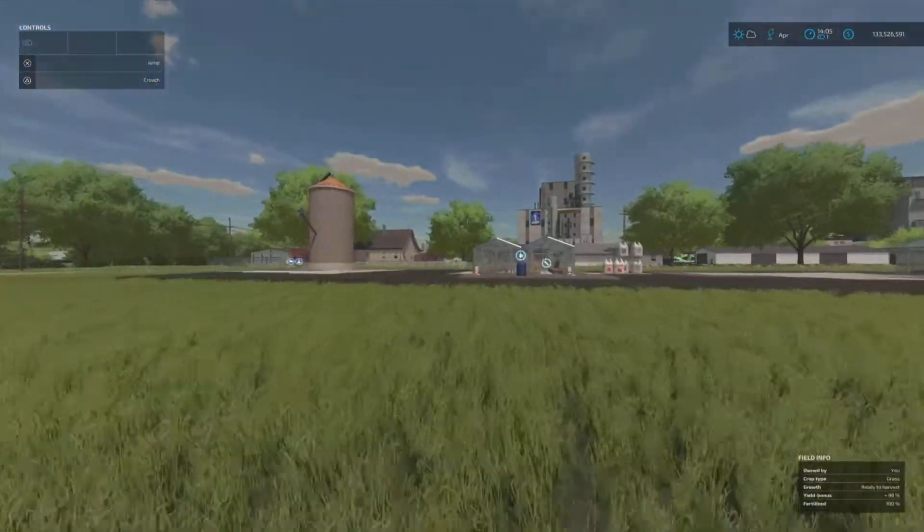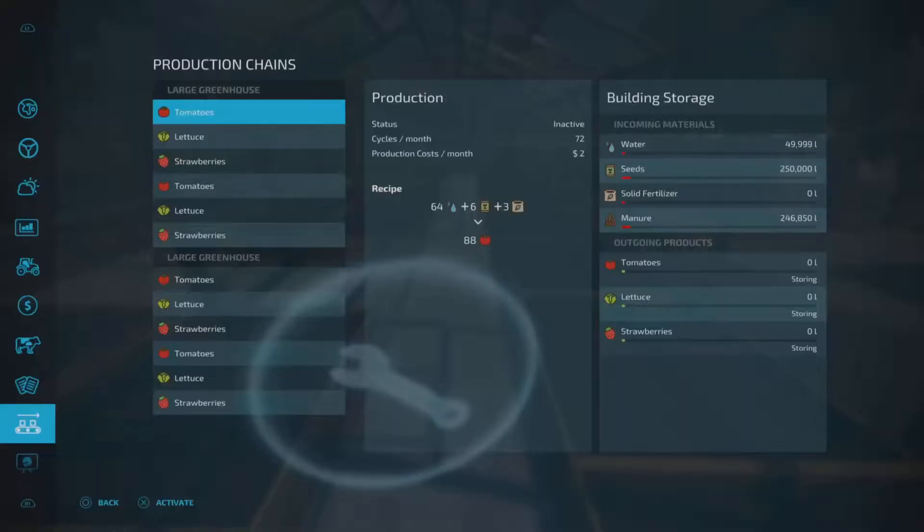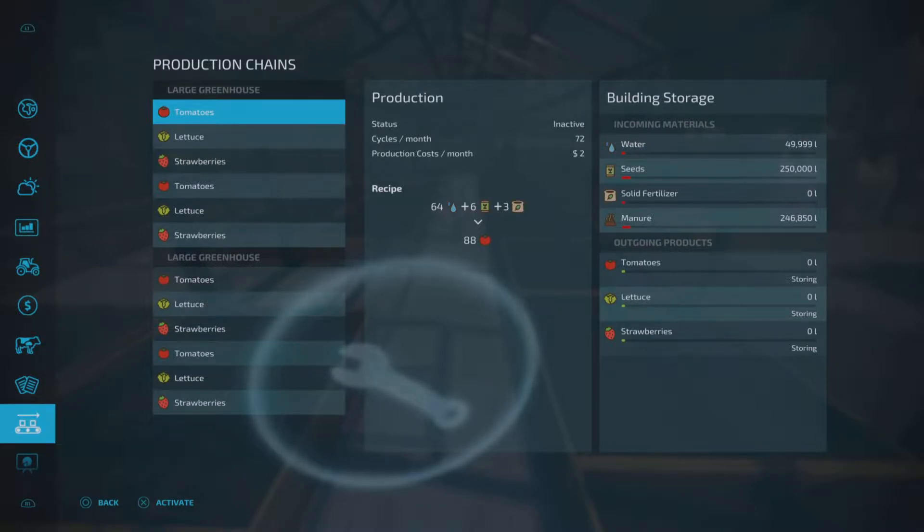Now that they're out of the way, we come into the greenhouse - we have 49,999 liters of water, 250,000 liters of seed, 246,850 liters of manure, and the red bars aren't even close to being full. So this thing is going to take 5 million liters now of all of those ingredients. You can basically endlessly run these things if you had the money to fill up 5 million liters of those ingredients.